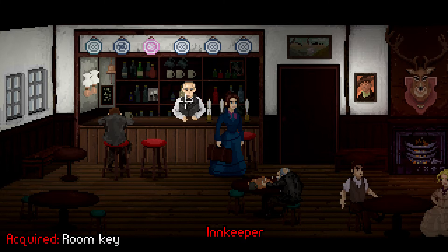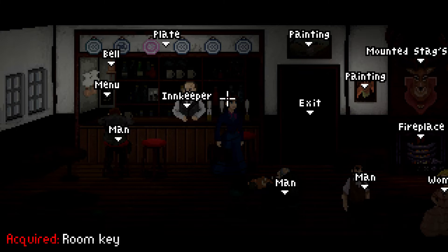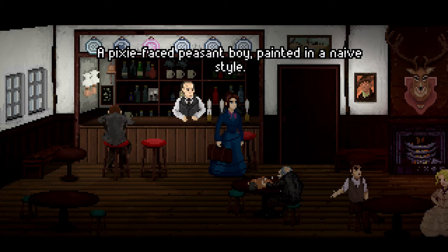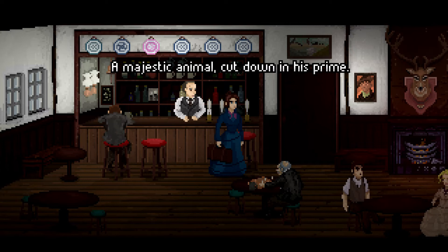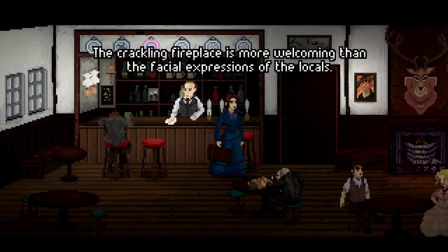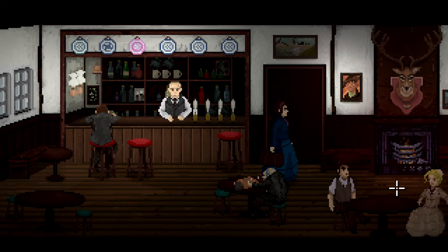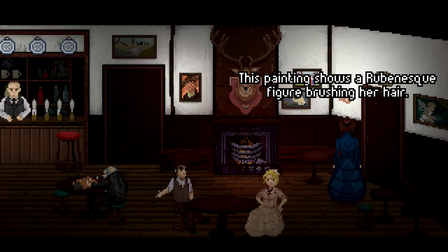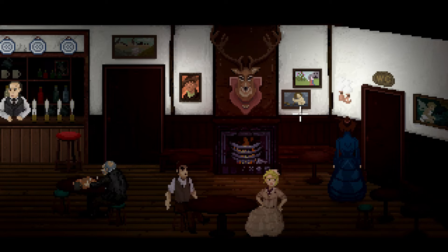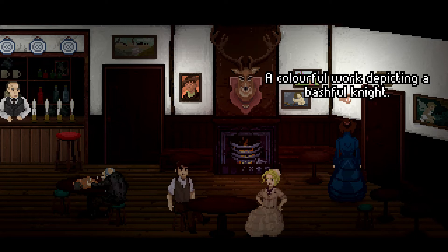Let's have a quick look around at some paintings before heading up. "The painting depicts a rocky lake — a small bronze plate states the name Lake Cubilius." "A pixie-faced peasant boy painted in a naïve style." "The crackling fireplace is more welcoming than the facial expressions of the locals." There are creaky floorboards and lots more paintings. "This painting shows a Rubenesque figure brushing her hair — quite unusual to see such a sensual work in a room like this."